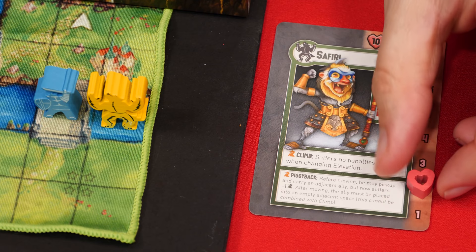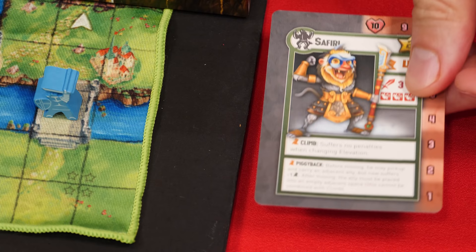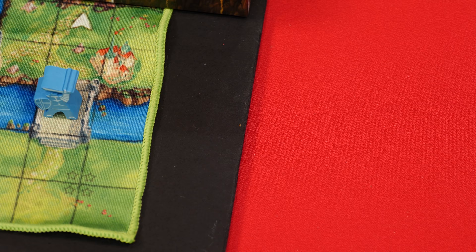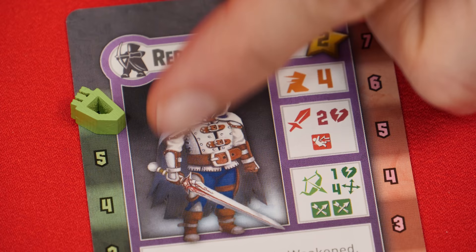If a unit's health is reduced to zero, it's captured. Its figure and tokens are returned to the box, and the player who caused this to happen takes that unit's card, which will be worth points at the end of the game. You cannot capture your own units. Instead of performing a melee attack, your figure might perform a missile attack — let's take a look at how that works.